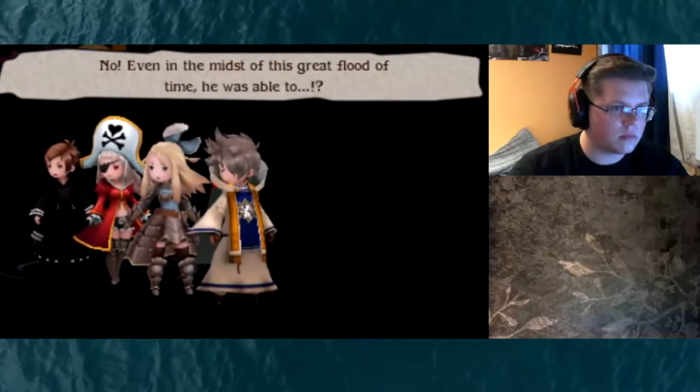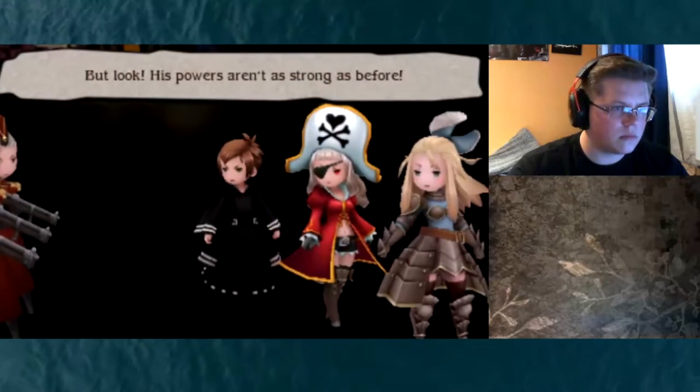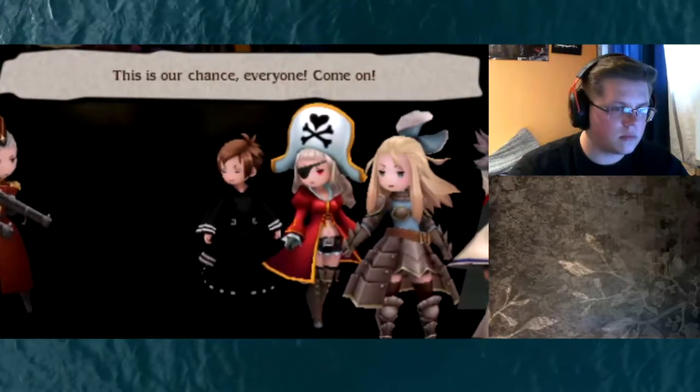What is this place? What is this vision? I simply intended to store the power of time as SP, but these are memories of my past. Of course — thoughts and emotions are inseparable from the flow of time itself. Altair, forgive me, we have a battle to fight! You believe you can prevent me from using my power — I will not be deceived! Undo, undo, undo! Even in the midst of this great flood of time he was able to, but look — his powers aren't as strong as before. This is our chance, everyone come on!